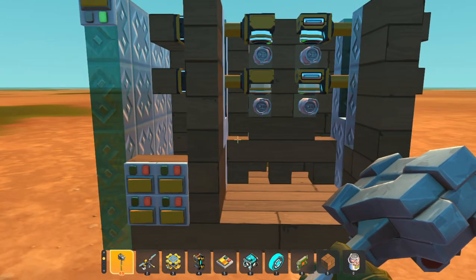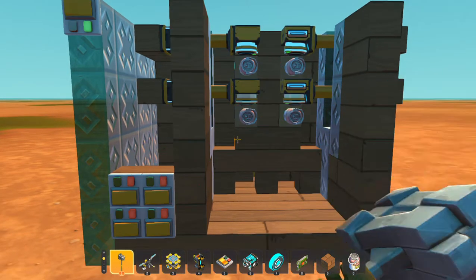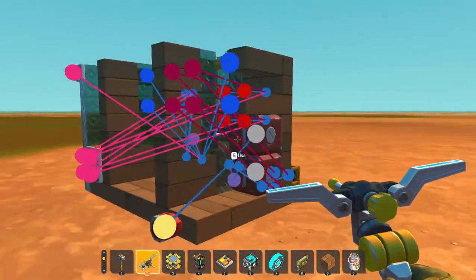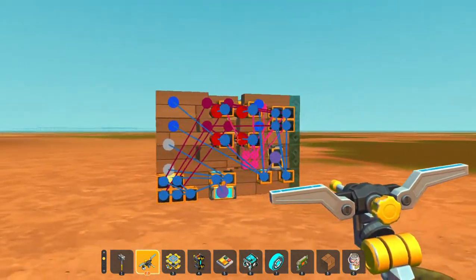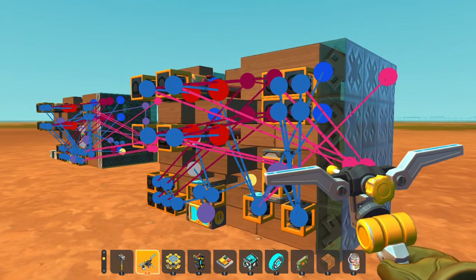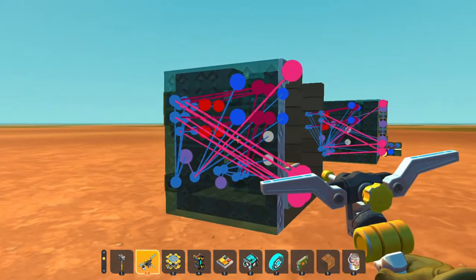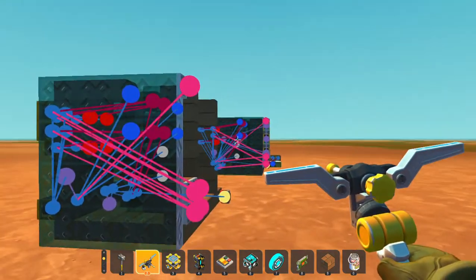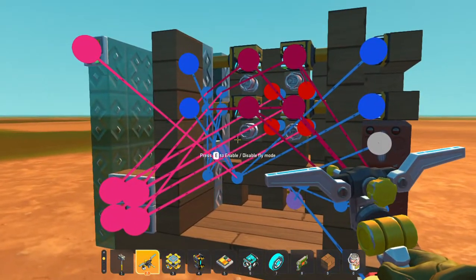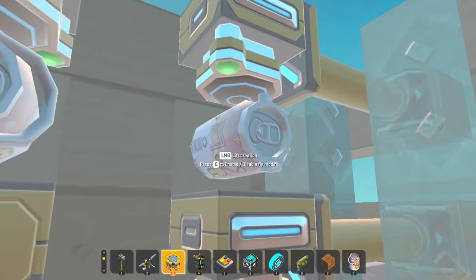So you might ask, is this spaghetti logic? Oh, let me tell you, yes it is. If you want, you can look at the connections and try to replicate it. Here's a good angle, and here's another angle. Also, don't ask about the other vending machine — that one's more complicated.